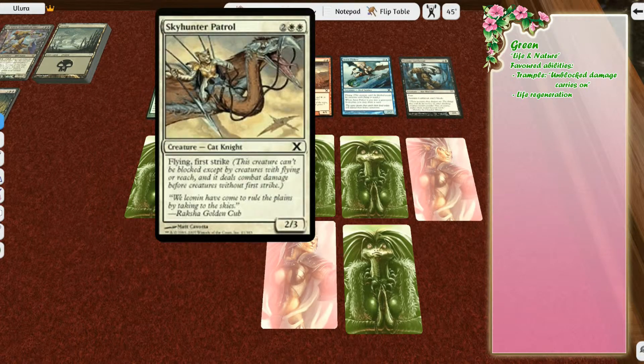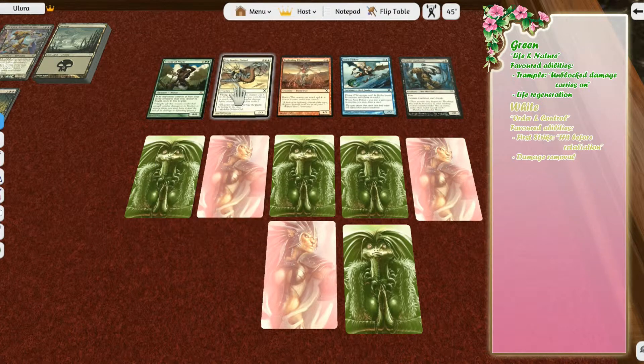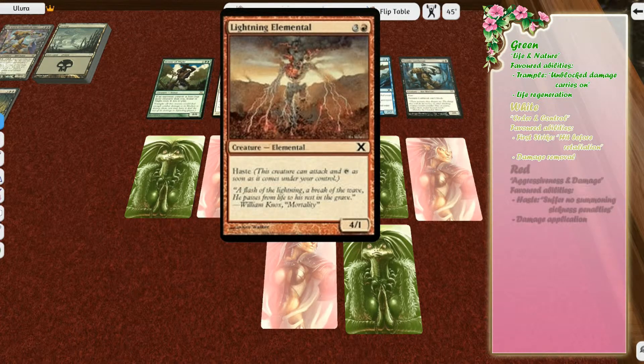White is all about control — they like to remove damage, redirect damage, and tap enemy attackers so they cannot attack. They also have the ability First Strike, which allows them to strike before the enemy can hit them. Then there's red — red creatures are generally smaller and like to stand in the back and burn the enemy from range without putting themselves at risk. They also have the ability Haste, where they can enter the battlefield and attack right away, whereas normally a creature would have summoning sickness, meaning for the first turn they cannot attack.